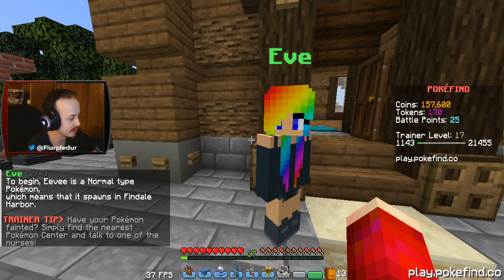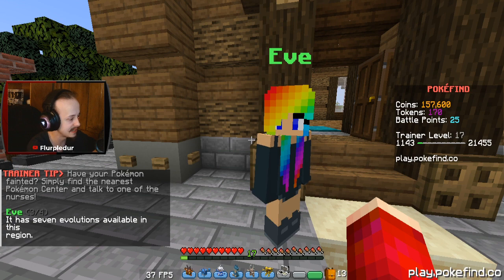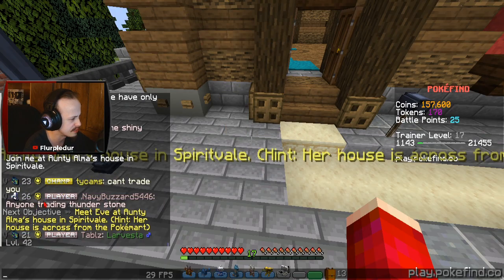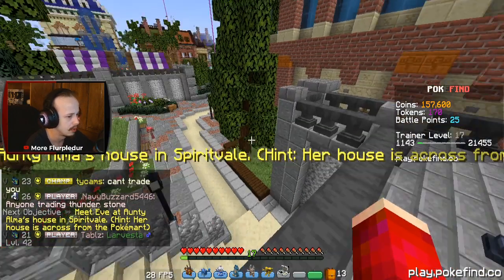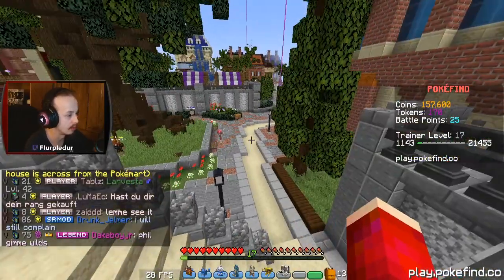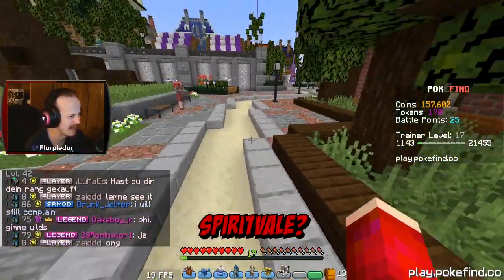To begin, Eevee is a normal-type Pokémon, which means that it spawns in Fyndale Harbor. It has seven evolutions available in this region. Join me at Auntie Alma's house in Spirit Vale. What is across from the Pokémart? Where the hell is Spirit Vale?